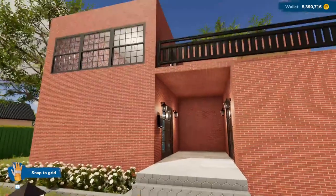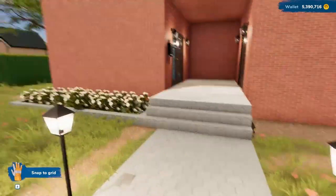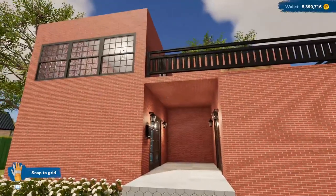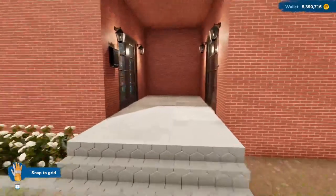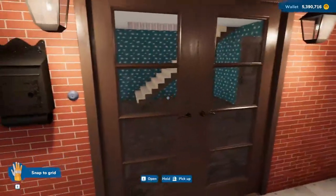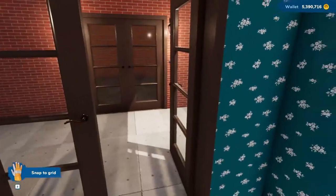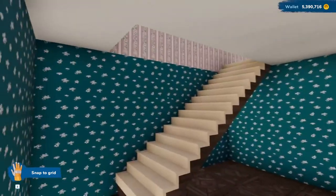This one still needs a roof. Some of it is done, a lot of it still needs to be done. This is the new building. Like I said, this one needs a roof still — though if we go in, apartment buildings sometimes just have a flat roof-like top.